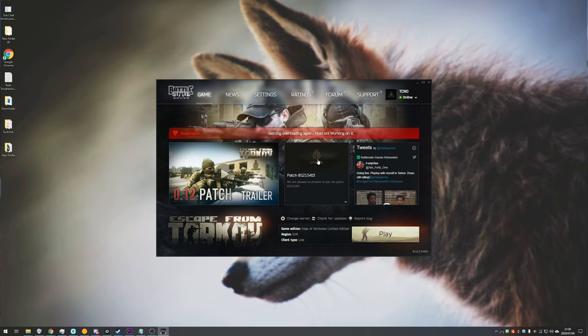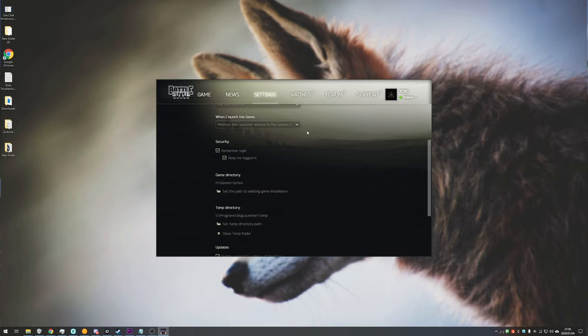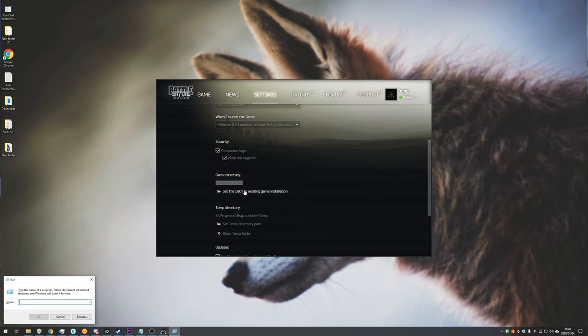Well, first of all, you need a functioning copy of it that's installed and ready to play, and if you hit the settings button at the very top, scroll down, you'll find the game directory is somewhere on your local computer. If you want to copy this to a friend's computer, simply go ahead and copy this using Ctrl-C, Start-R, paste it in, and hit Enter to open up the folder.